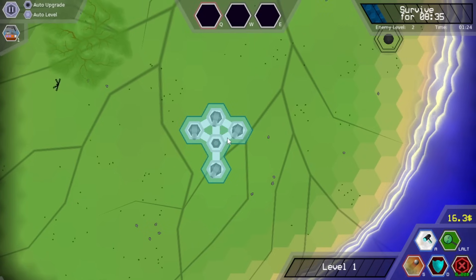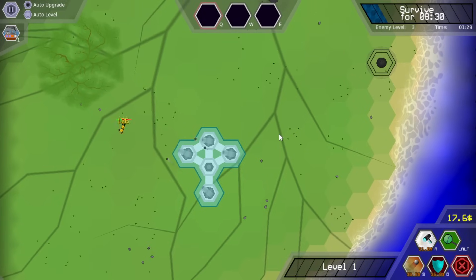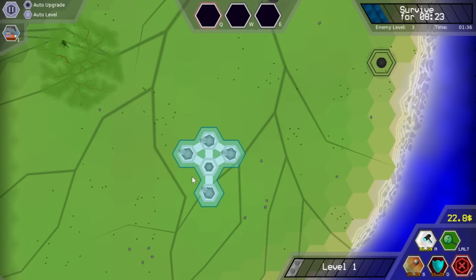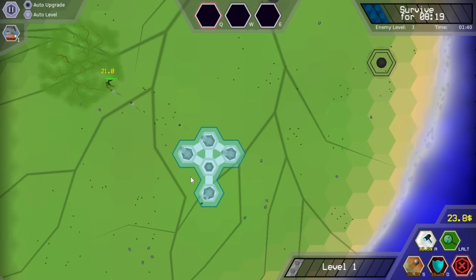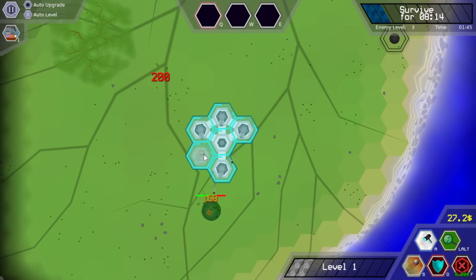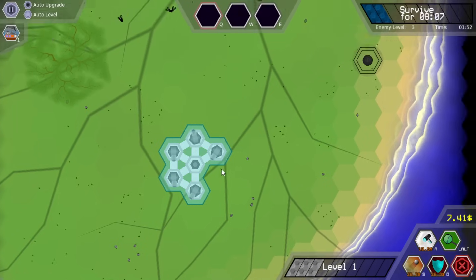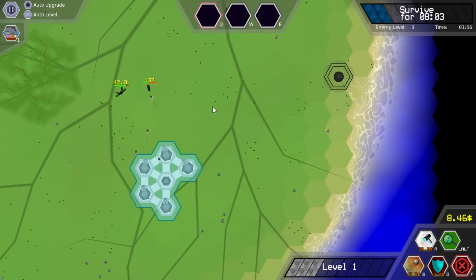Currently we're just waiting for enemies to show up, and I only have to survive for 10 minutes, so that shouldn't be too much of a problem. The one thing to note is that if it seems a little simple right now, it's because I'm actually supposed to finish this run and then start another one with more equipment. You unlock perks and abilities and things that you can bring with you into future runs.